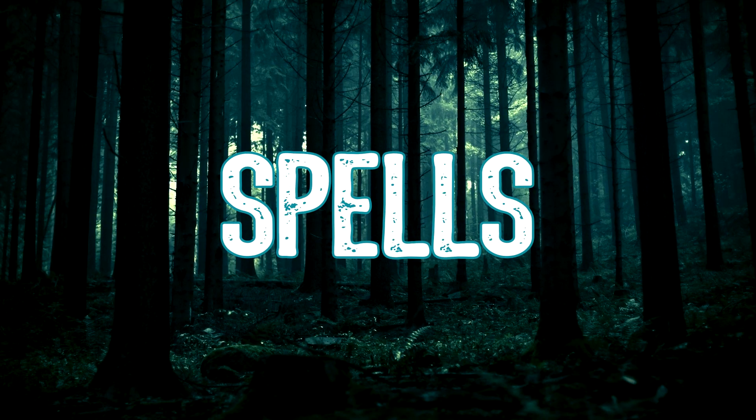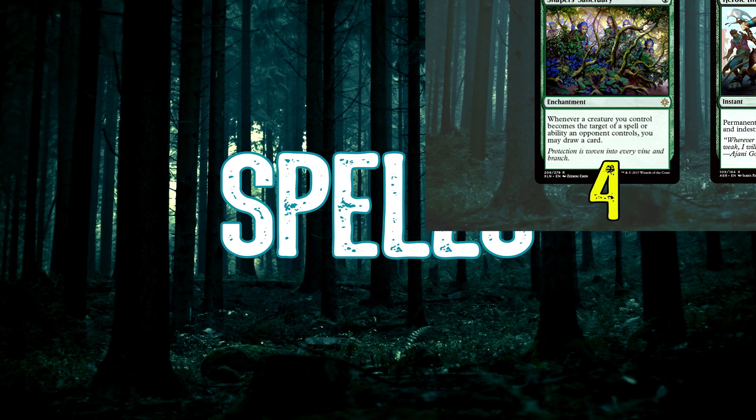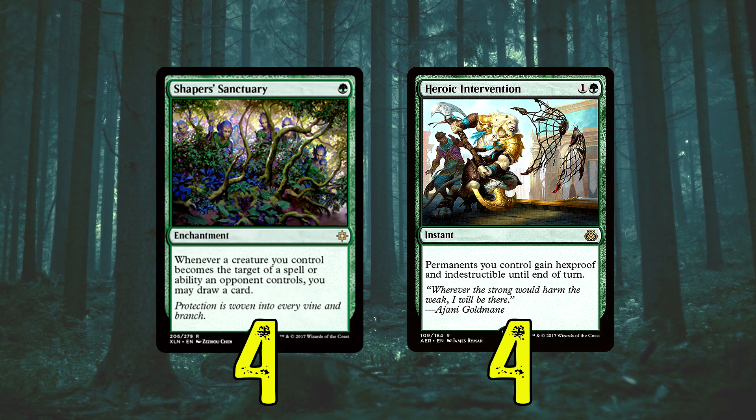On to the spells now — just eight spells. Four Shaper's Sanctuary to help with card draw. There's a lot of spot removal in this format, and this could just help us keep drawing cards when they have to kill our creatures. And Heroic Intervention, where all our permanents gain Hexproof and Indestructible — Fumigate is obviously still a card, and a lot of destruction is out there, but we can just protect with Heroic Intervention. We do run a couple of extra Blossoming Defense in the sideboard, but this is a four-of in the main, and it's quite essential in this current meta.